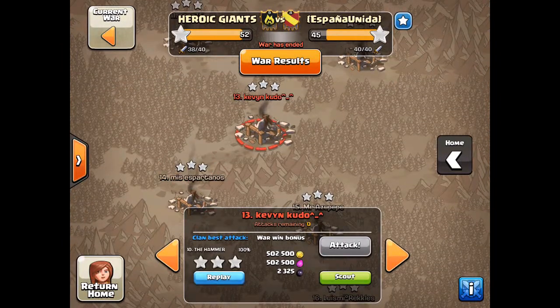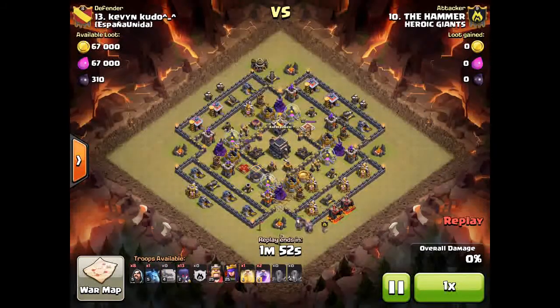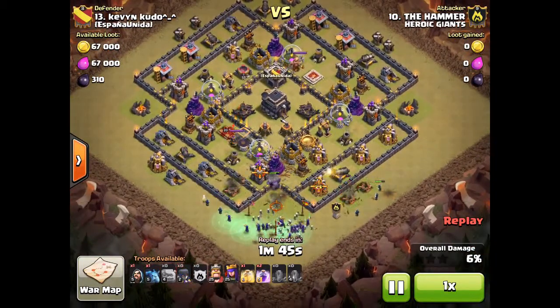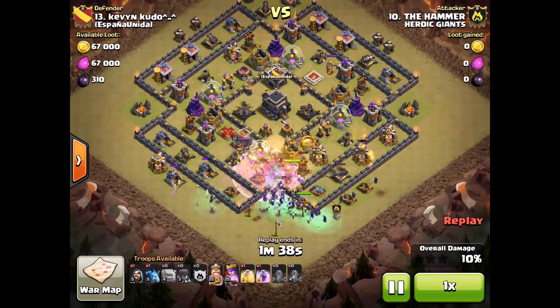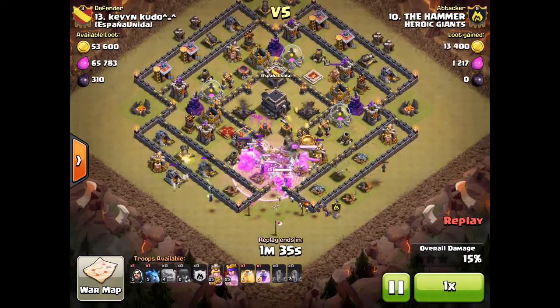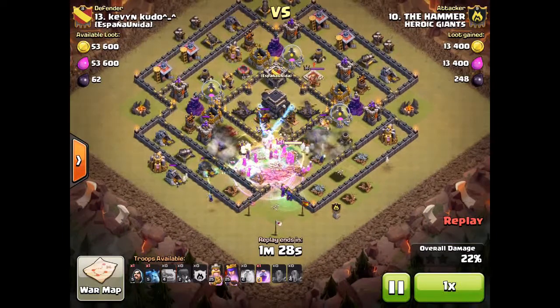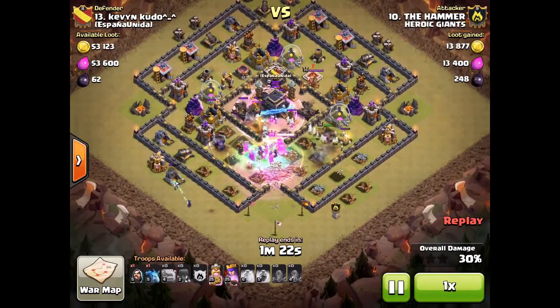The next attack is from The Hammer. I'm glad he attacks this base like this — it's a Mass Witch, and it's what this base deserves to get. He's starting from down south and gets a good spread on his Witches, which also means that because he hasn't just dropped them all on one spot, they're going to spawn their skeletons at different times — which is exactly what you want with a Mass Witch attack.